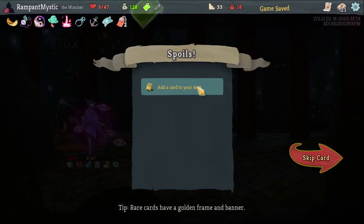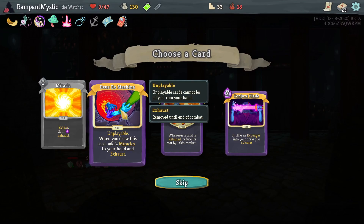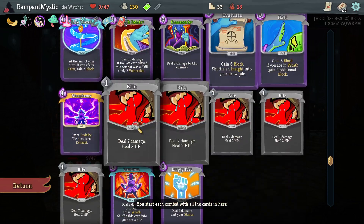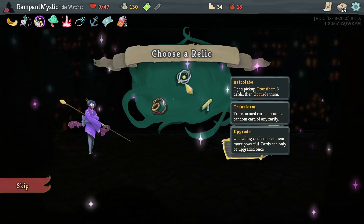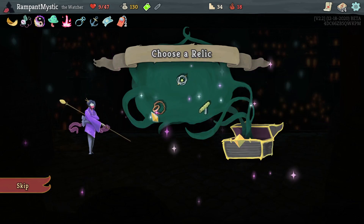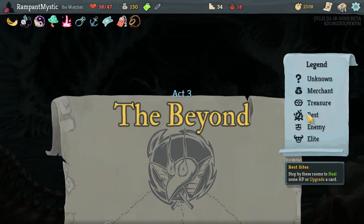Oh boy, a tough fight. I actually do want Deus Ex Machina here. I want Establishment as well though. Establishment is gonna work on only one card. Conjure Blade — I do like a good Conjure Blade. Deus Ex Machina it is. There's Sozu — of course we're not actually gonna pick it up. We have the extra energy, I would love more, but Sacred Bark is actually currently saving us. Yeah, I'm not gonna say no to Sacred Bark.